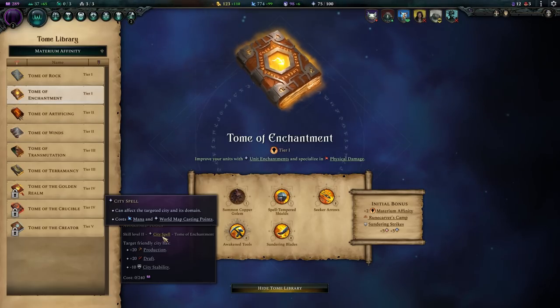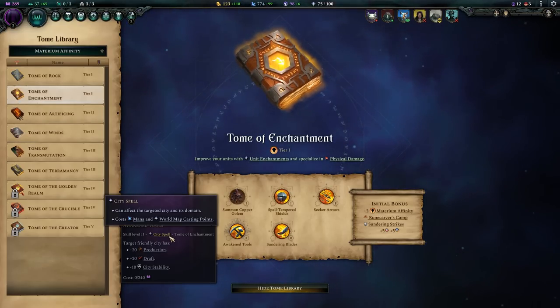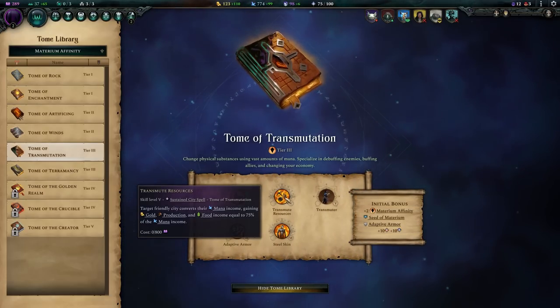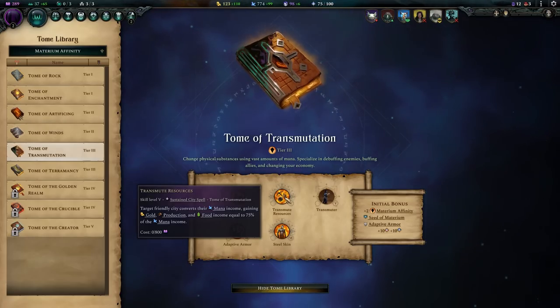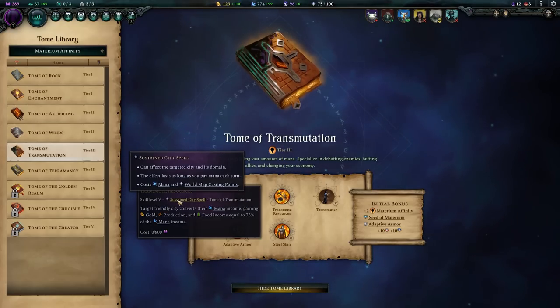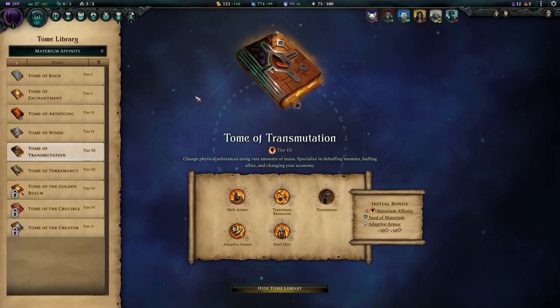Look at some of those things because they are persistent and sometimes not persistent. Transmute Resources is a Sustained City spell — the target city converts their mana income, gaining gold, production, and food equal to 75% of their mana income, and you pay for it every turn.